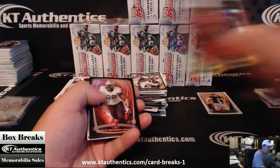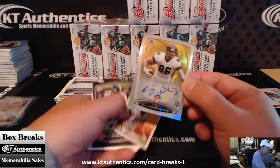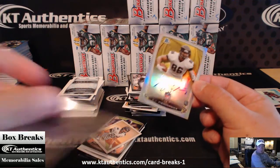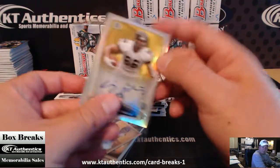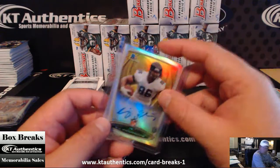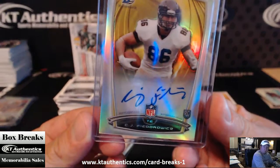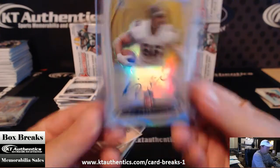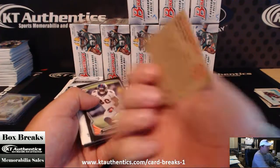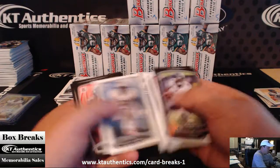Adrian Peterson Gold Refractor, Scott Crichton Blue Refractor, Andre Ellington die cut. We got a James White mini. We have a Terrell Pryor Orange Paper - these are up to 50. Larry Fitzgerald - awesome. Safarian Jenkins and a C.J. Fedowitz - I think he's Texans right? Fedowitz mini. KTA's on the board with the Fedowitz auto.